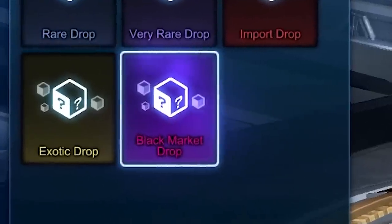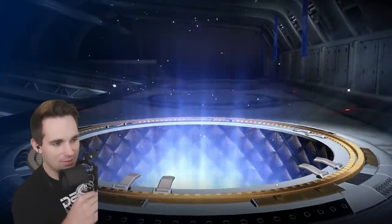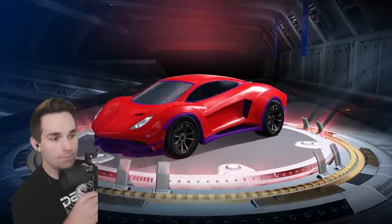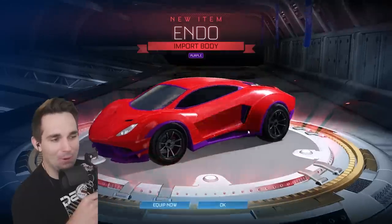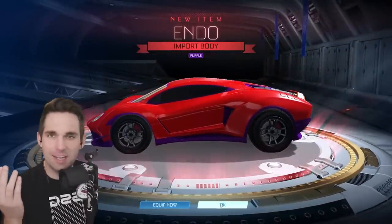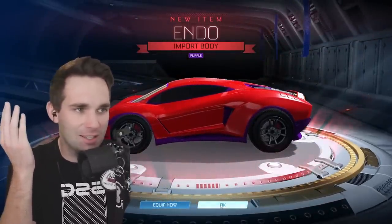So far another titanium white, but it is for the takumi. Let's just click black market drop — let's be adventurous here. And then an import — a purple endo. I could guarantee he didn't have that. I don't know if he likes the endo actually; we'll have to ask him. Son of rust, answer me in the comments — do you like the endo?